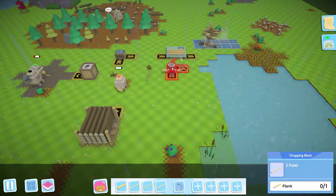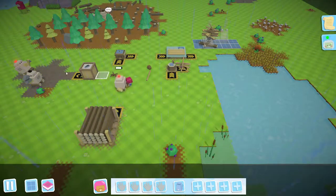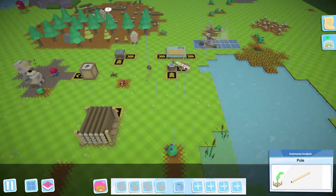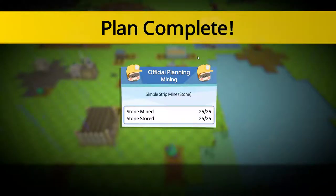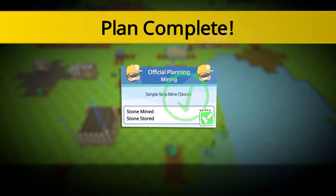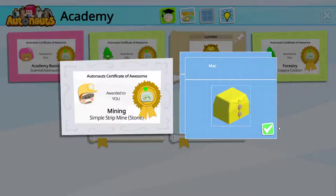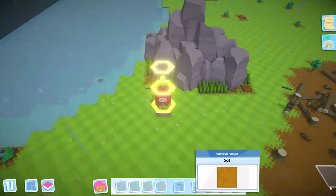Poles everywhere. I'll be glad when I can get more advanced robots that don't need rewinding. So let's just go pick up some poles. So we got the mining thing - yay! More clothes - don't really care about the clothes at this point, I'll be honest.